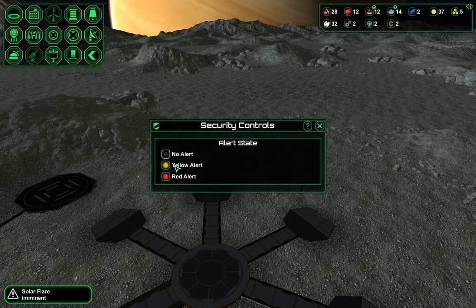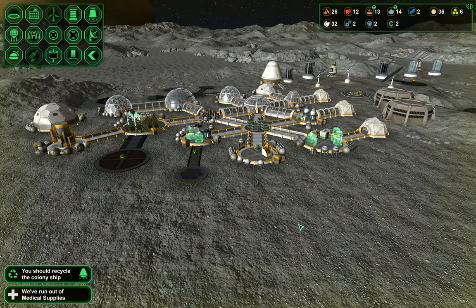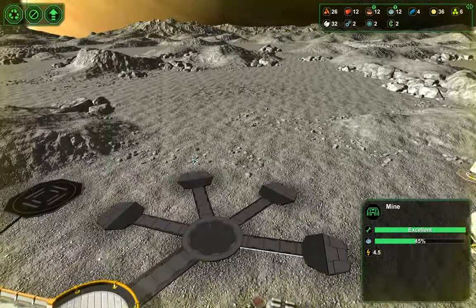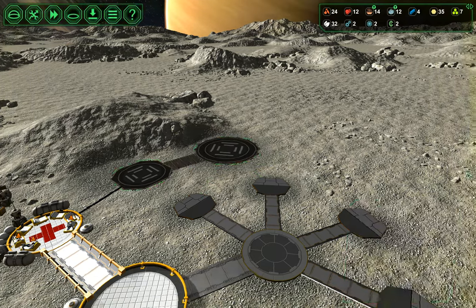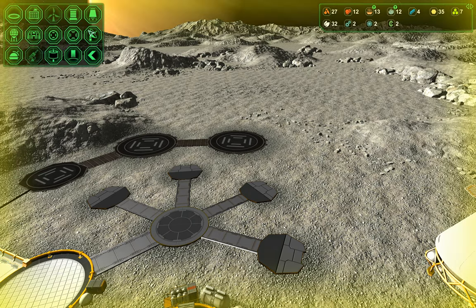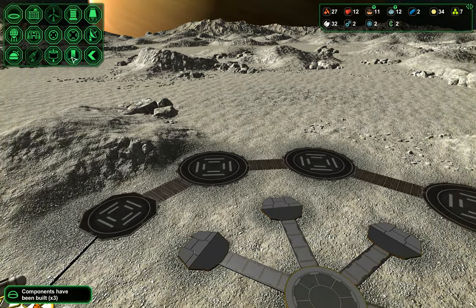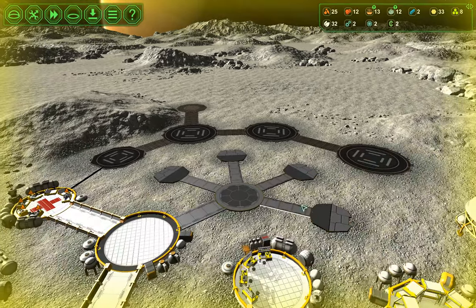Oh, this is going to be bad. I bet I have a gazillion people outside working. Where's everybody? Maybe it's not bad. We lucked out again — we've been really lucky with the solar flares. Really, really lucky. There's no two ways about that. Right now I'm just planning this out — all of my bases look like this now. One nice thing about the yellow alert is I don't have to worry about anyone coming out here to try and build this stuff.